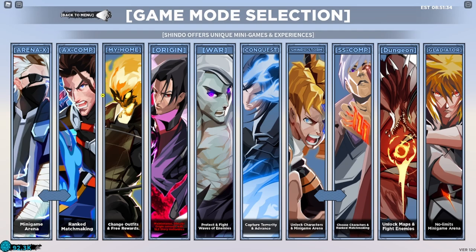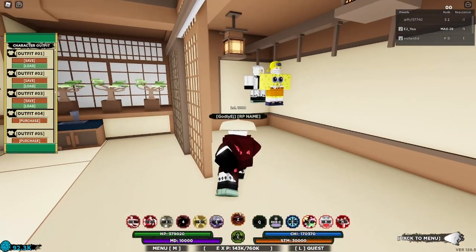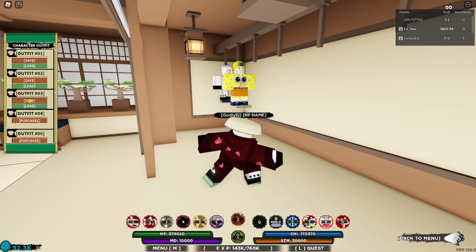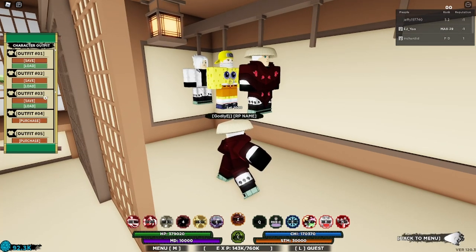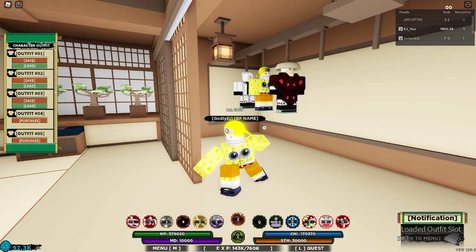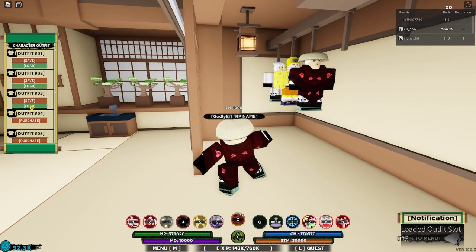Did you know that if you have an outfit you really want to save, you can actually save it in your My Home? To get there, go to the game mode selection and go to your apartment to save and load your avatars. Come to the outfit section, save your outfit, and if you want to load a previous outfit just go to the outfit slot and click load.